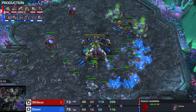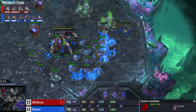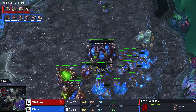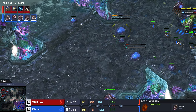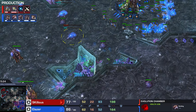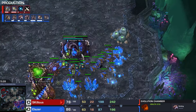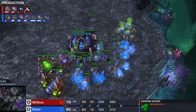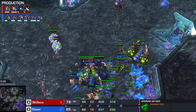Let's take a look at Elaser. He's getting that Roach Warren, he has some extra gases coming up, and he has a Lair now, about halfway done. When the Roach Warren finishes up, he can start speed. He's getting an Evolution Chamber for plus one range, he's getting a fourth base, he's getting more gases. You know I'm going to say it - what about some Swarm Hosts?